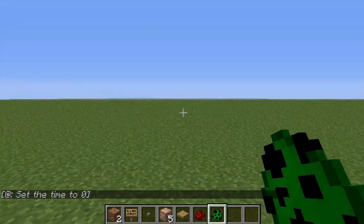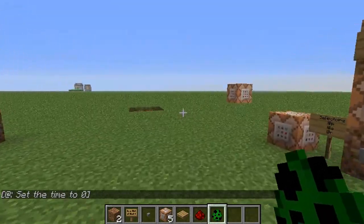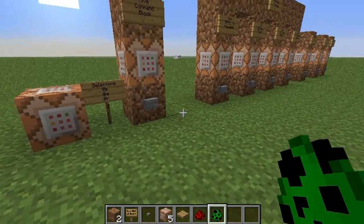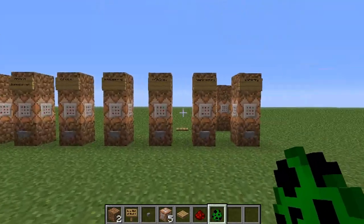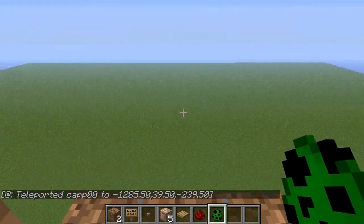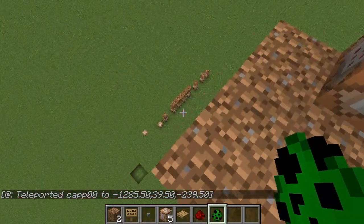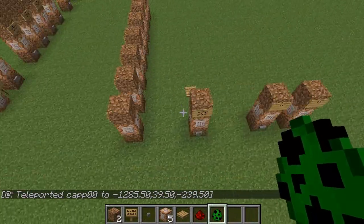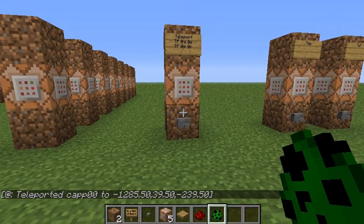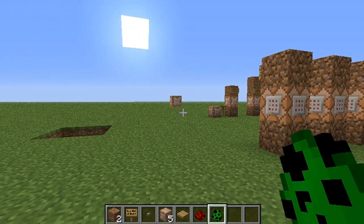I hope you guys enjoyed this and I hope I taught you something. I know command blocks have been out for a little while so it's not exactly new to some people, but it's more along the lines of some complex stuff — if you don't use cheats, you may not have noticed you have these options. So anyway, this is the basic level stuff. If you guys want to see me do more of this, let me know. Hope you guys enjoyed it — have a good one and I will catch you later.